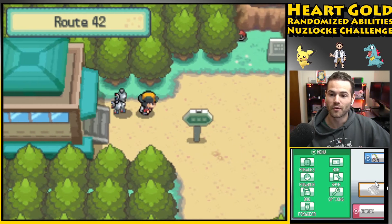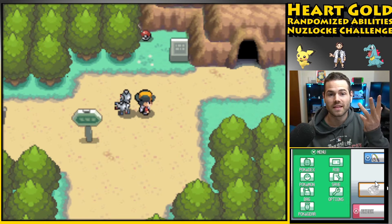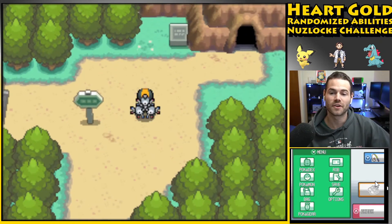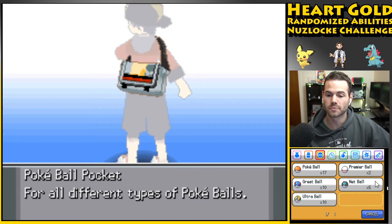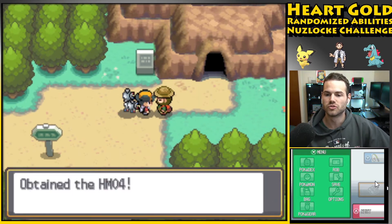We are working our way to Route 42, 43, Mount Mortar, the Lake of Rage, and a static encounter on the Lake of Rage. Off-screen I flew here, added Magneton to the party, and stocked up: 10 Ultra Balls, 10 Great Balls, 17 Pokeballs, and five Net Balls, so we're ready for everything as soon as we get Strength.